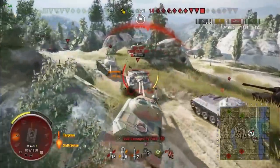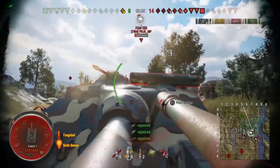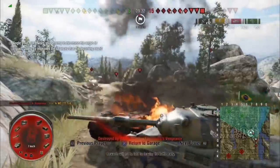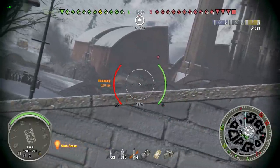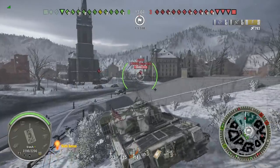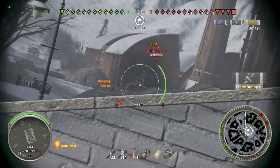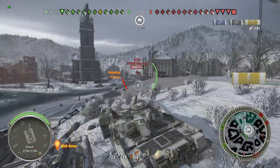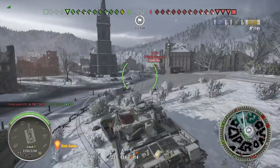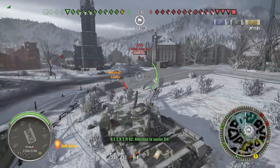Now we have the ammo rack bug, which kind of has two things going for it. One is when you get hit in the ammo rack, it resets your reload. And the second is you can no longer fire. I believe the not-being-able-to-fire has been fixed for the ammo racking, but it still resets your reload when you get hit in the ammo rack, which is kind of the dumbest thing ever. And that's another one that hasn't been fixed. But moving briskly on, let's jump into another one.